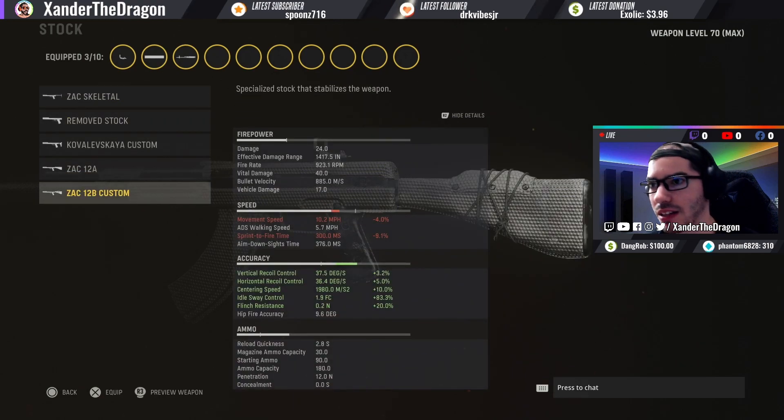For the stock we're going to put on the ZAC 12B Custom. This is going to give us complete accuracy. This gun has some heavy recoil so a lot of these attachments are going to be accuracy-focused. The speed stats are already not that bad — your mobility and ADS is pretty fast compared to other ARs — so we're going straight accuracy here.